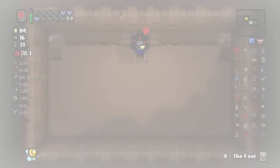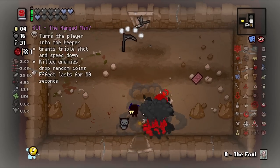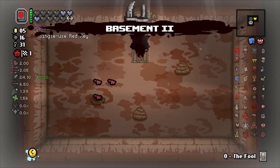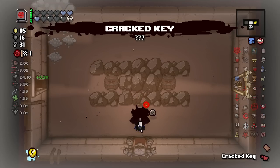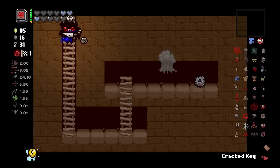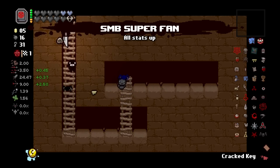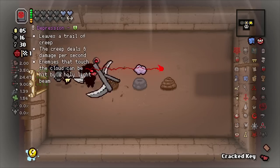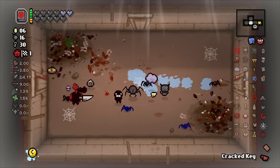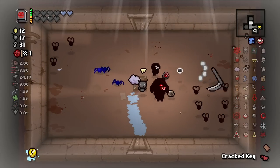We'll probably end up using the Fool card for Basement One. I don't mind losing those Bonehearts. We got three cracked keys - I think that was a booster pack. Look at this - we get a crawl space here with SMB Super Fan! Wow, that's actually a pretty big deal for us. We also get Depression, and if you're wondering why this door is locked, it's because we didn't get access to that item room the first time around - but the item still waits for you in there, which is kind of nice.